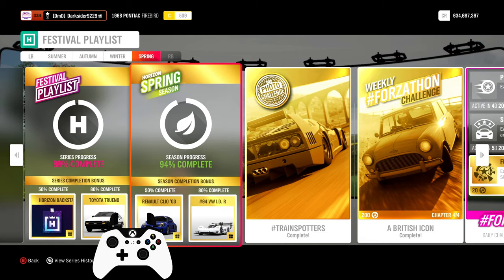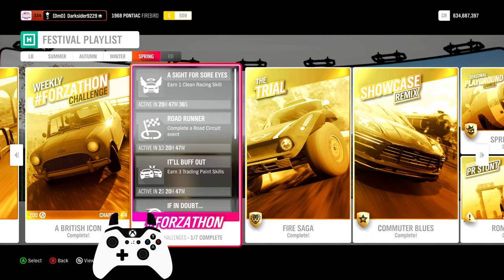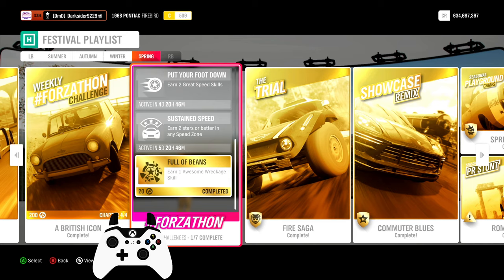All ready to at least 93%. For the daily challenges: First, one awesome wreckage skill — wreck some more stuff for the multiplier. Second, one clean racing skill — race without collision for a little while. Third, complete a road circuit event — win or lose, but make sure it is a road type. Fourth, three trading paint skills — touch traffic vehicles to earn this. Fifth, one speed skill — drive faster than the speed limit over the highway. Sixth, two great speed skills — go even faster for this multiplier to pop. And seventh, three stars or better in any speed zone — Forest Green is the easiest around for three stars.